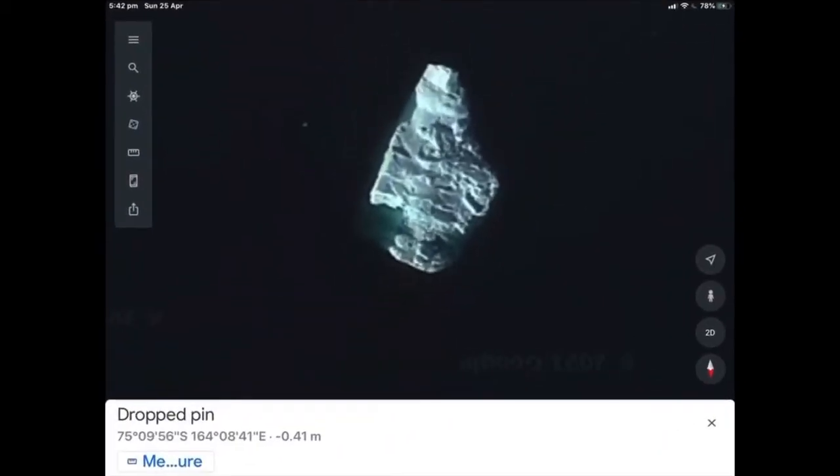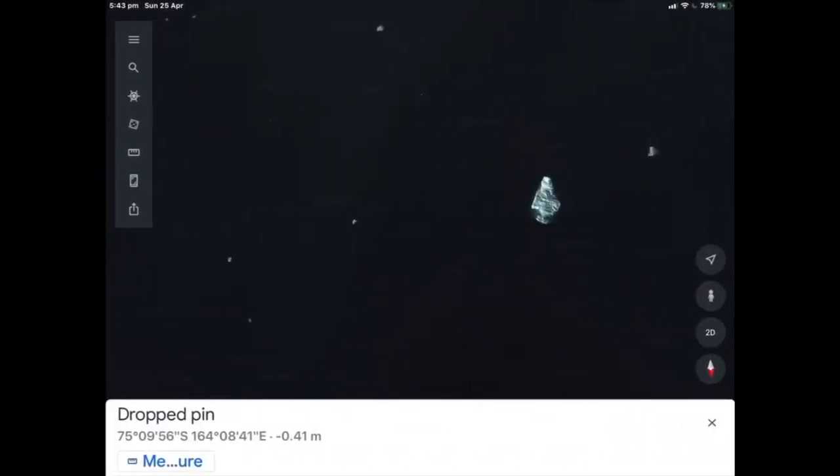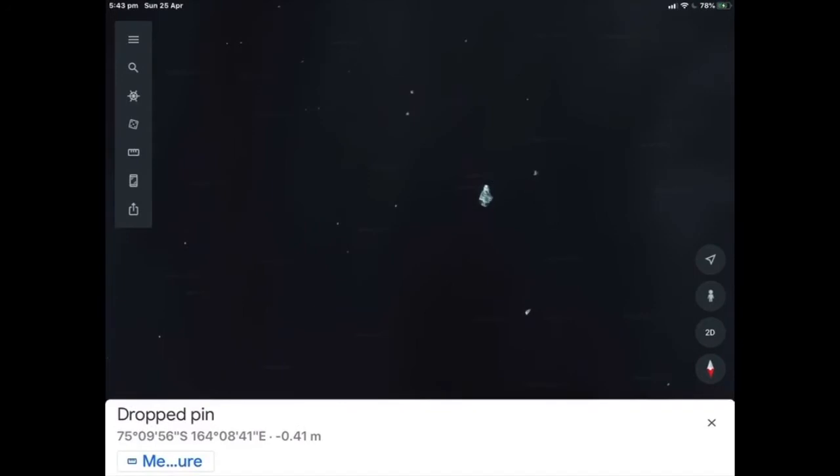Look at this — what the hell is that? That's meant to be just a chunk of ice floating in the Netherlands. There it is, and all the little ones around it. Do they look like tiny little bits of ice to you? They don't to me. Look at them all.